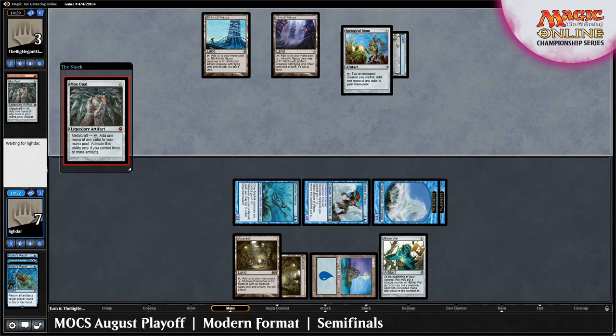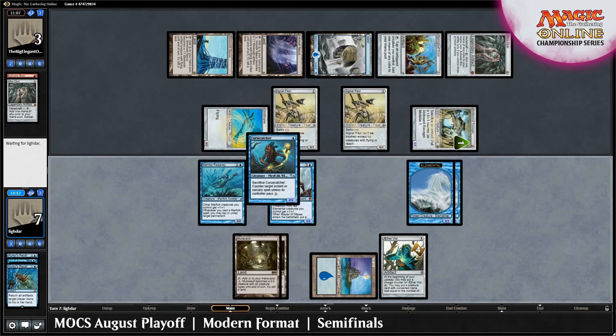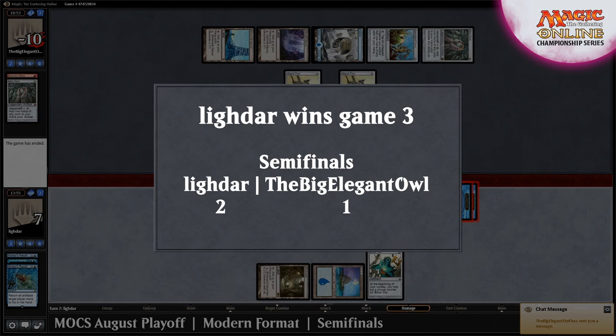Despite being able to replay their hand and play out 3 blockers, Cursecatcher triggering Merrow Reejerey and an animated Mutavault means Lidar is able to swim through their artifacts and attack for lethal. Lidar wins their semifinal match versus the Big Elegant Owl 2 to 1.